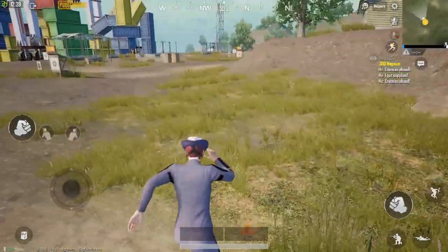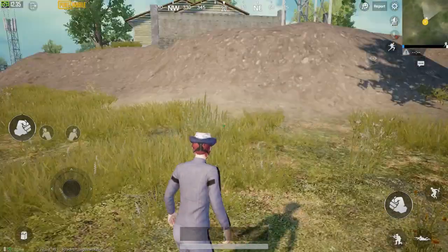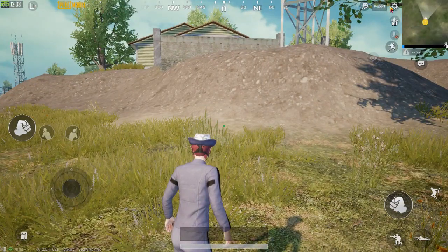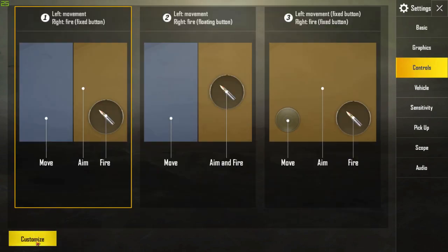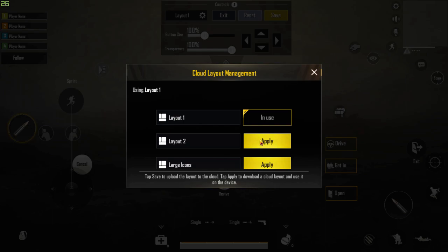So the fastest way to do it is: first of all you have to go into Settings, then Controls, then Customize, and then choose the layout to apply.